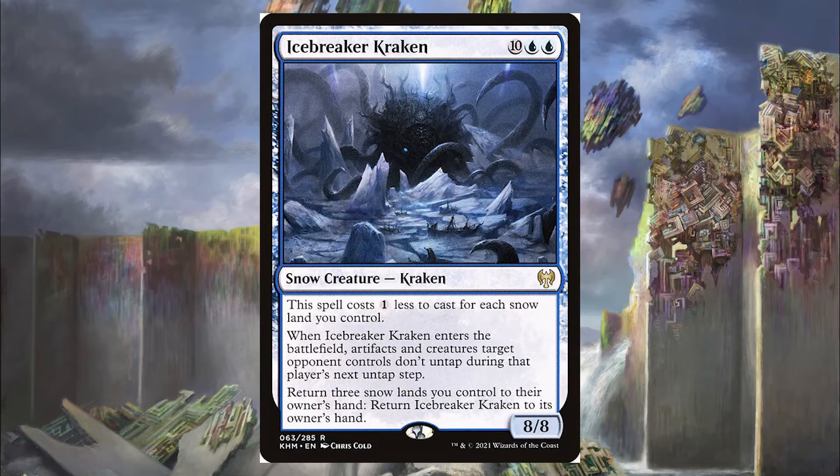Next is the Icebreaker Kraken from Kaldheim — it's 10 blue-blue, but costs 1 less for each snow land you control, so consider running some snow islands and snow swamps. When it enters the battlefield, artifacts and creatures target opponent controls don't untap during their next untap step. Then return 3 snow lands and return Icebreaker Kraken to your hand. So if we have 10 snow lands it basically costs blue-blue, locks down an opponent with a great ETB, and when Krothus makes tokens of it, we just keep locking opponents down.